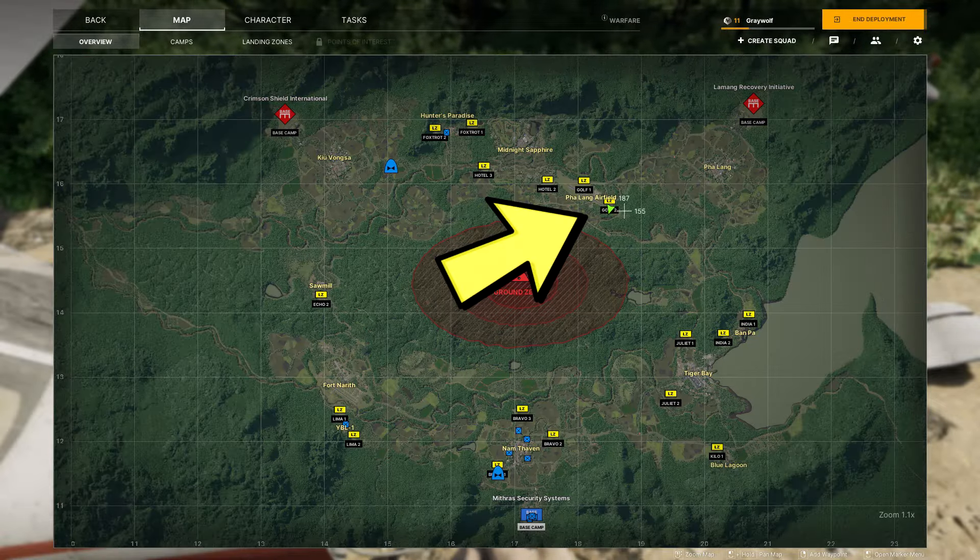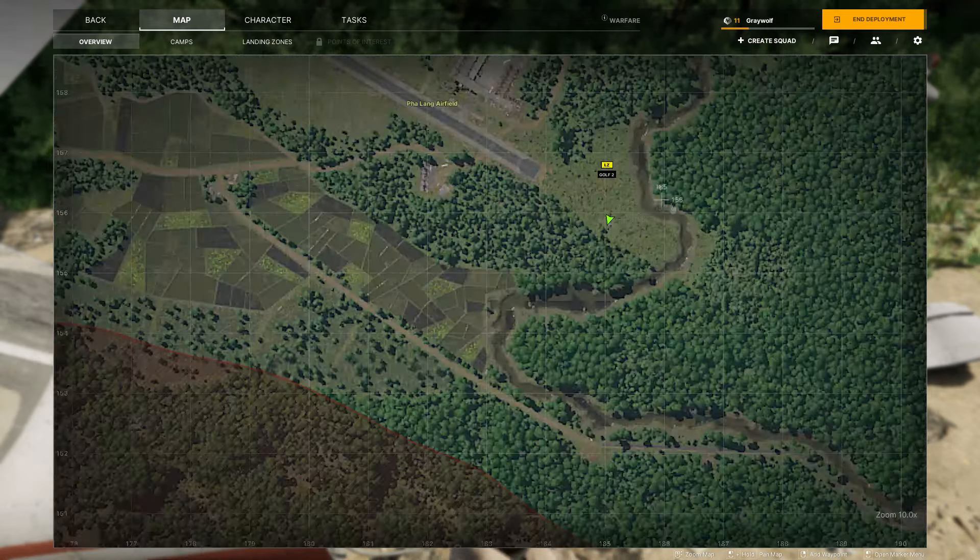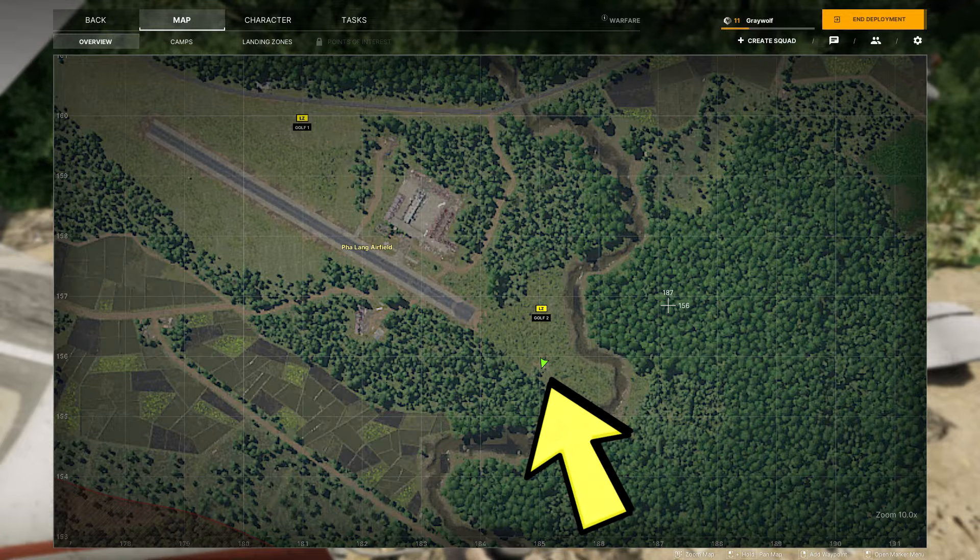For this test you need to be going over to Phalang airport. If you haven't unlocked the landing zones you can refer to this map — you can walk over manually or you can have a friend fly you there. Once you're there you need to be heading over to this exact location.